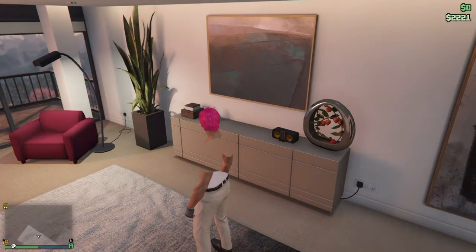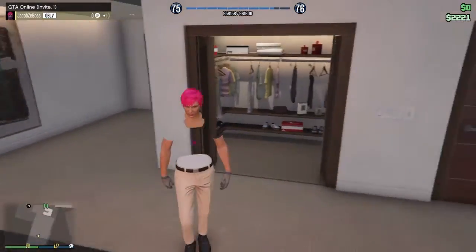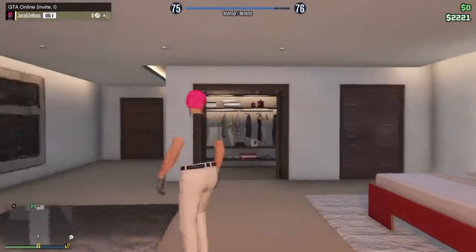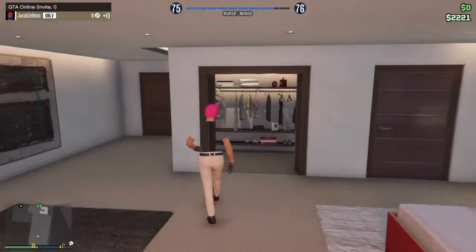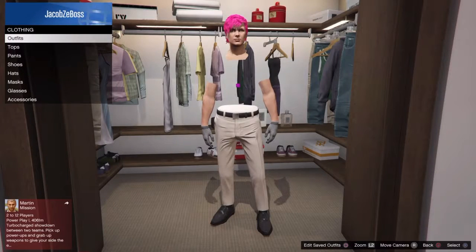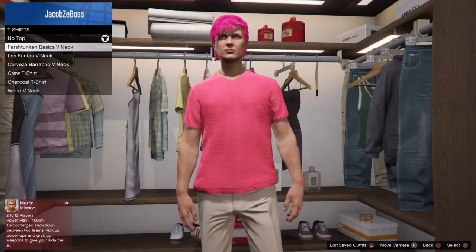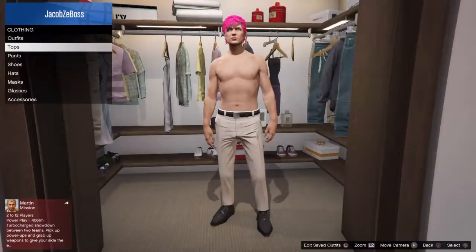Today I'm going to be showing you how to get the no body glitch in GTA 5 for outfit glitch number two. First off, go into Tops, then go into T-Shirts, and select No Top.